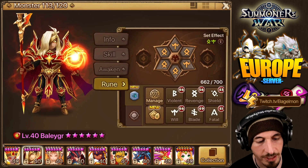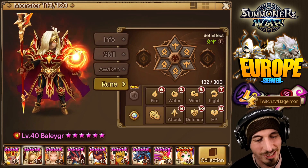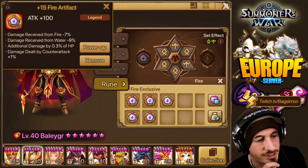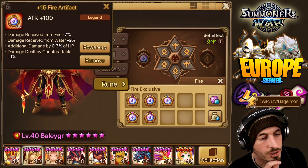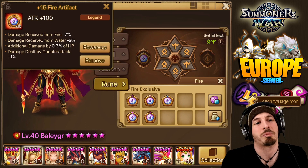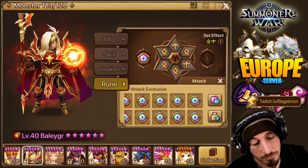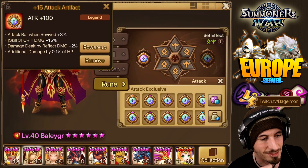We're back at Bailiger — 1727 attack power. Let's look at our artifacts. He takes a fire artifact and an attack artifact. Let's engrave that. Remember: 1727 attack before. Looking at this artifact: damage stream from fire, damage stream from water — those don't really matter here. Additional damage by 0.3 of HP, damage by counteract — none of this really matters. The attack plus 100 is all this is here for.